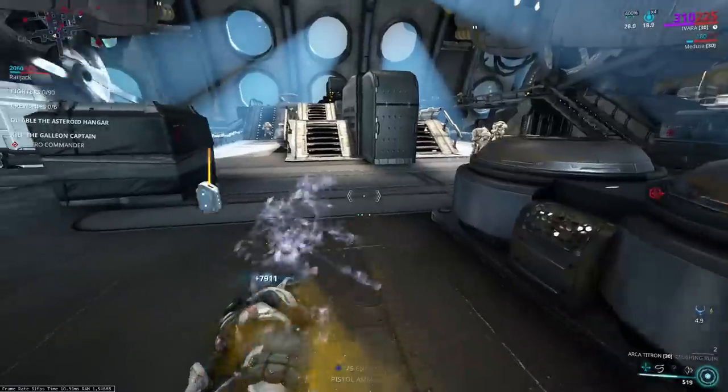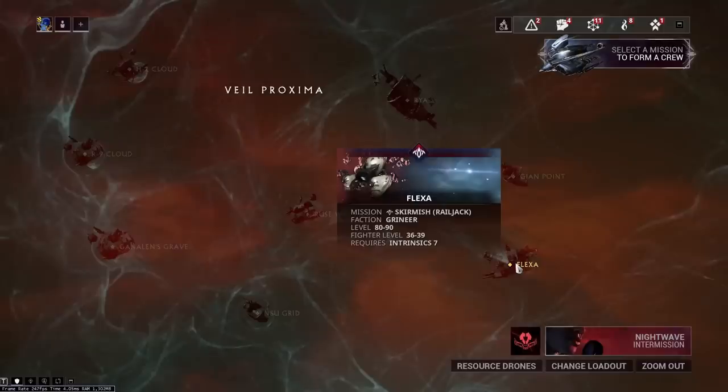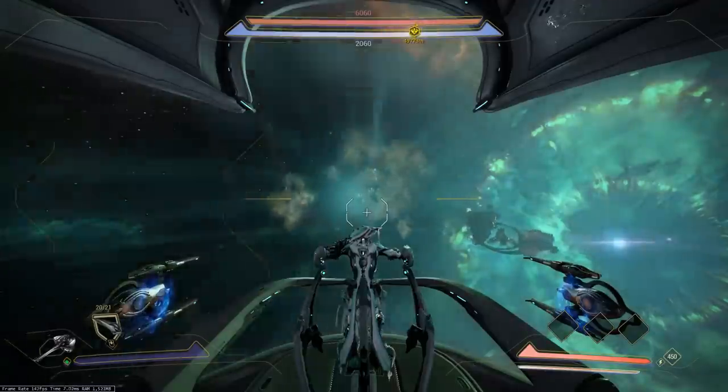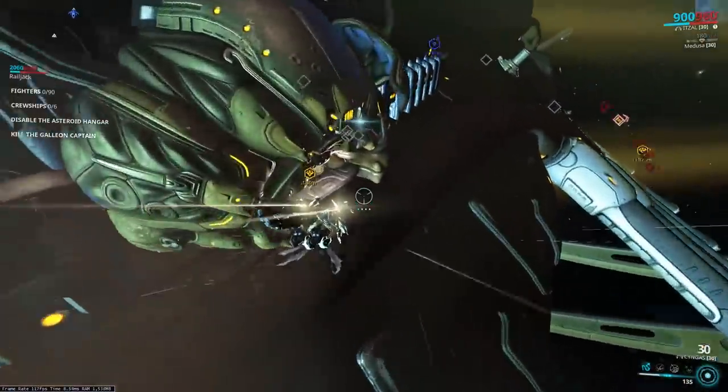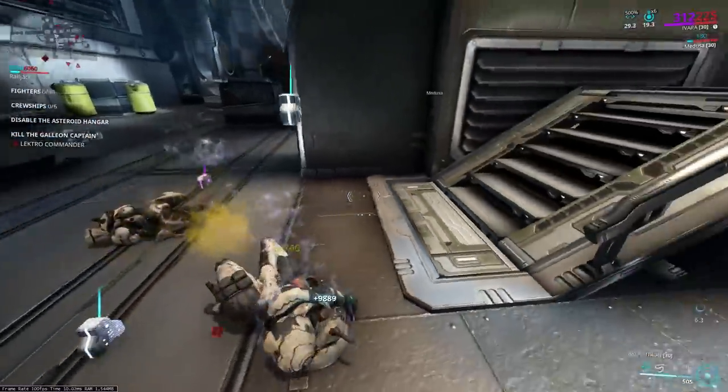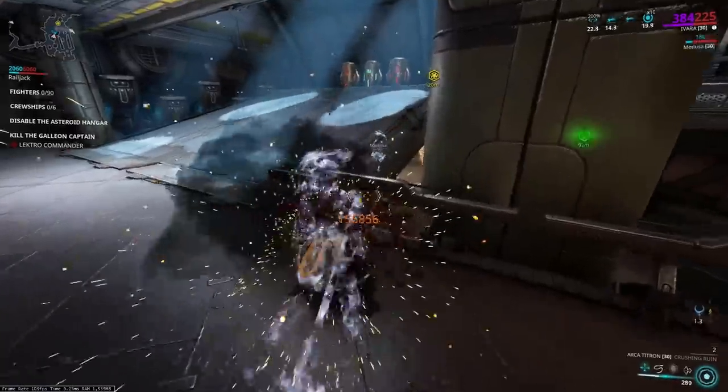There are two nodes that do that: Flexa in the Veil, as well as the final mission on Saturn. What you do is load up one of the two nodes solo, fly to the Galleon, and stealth kill everyone in the tileset, including the boss, then abort the mission.